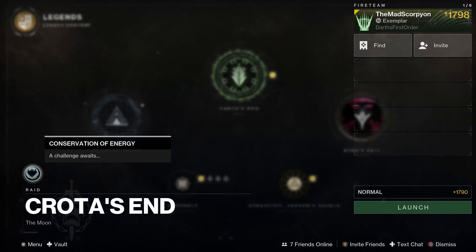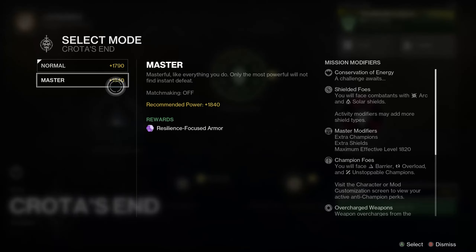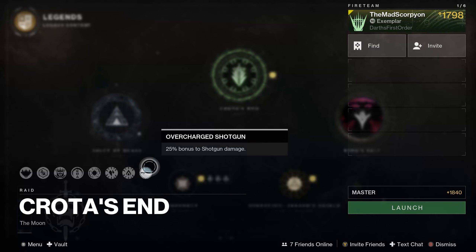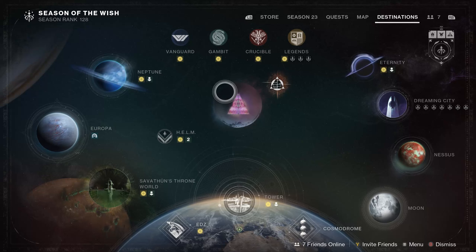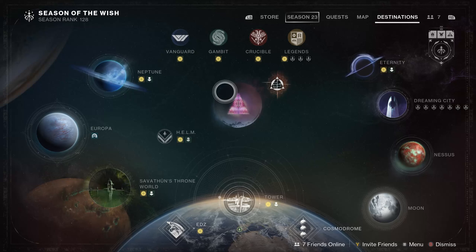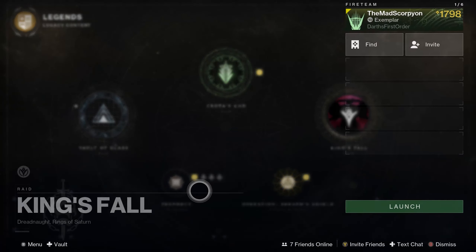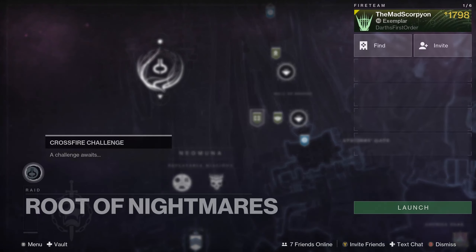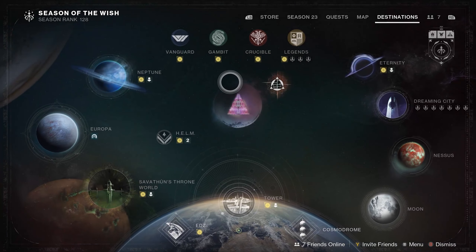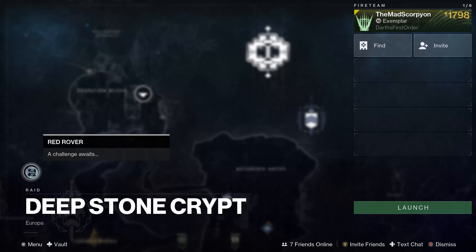For Grasp of Avarice, the current challenge mode is the first counter challenge — basically the one where you have to only trigger one lamp per deposit, which is a bit of a bastard. Master mode is resilience-focused, icy hot for surges, as well as overcharged shotgun. I'm going to see about downsizing a little bit and covering just the more important ones because of craftable weapons. For King's Fall, we have the Grass is Always Greener challenge, in case you want to farm an extra Red Border drop there.